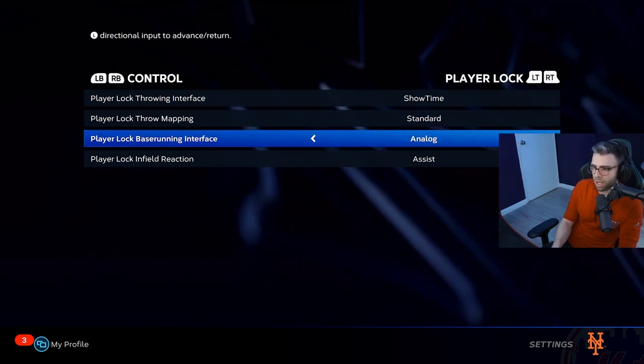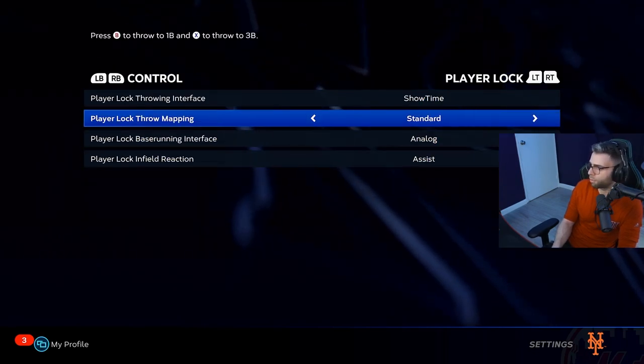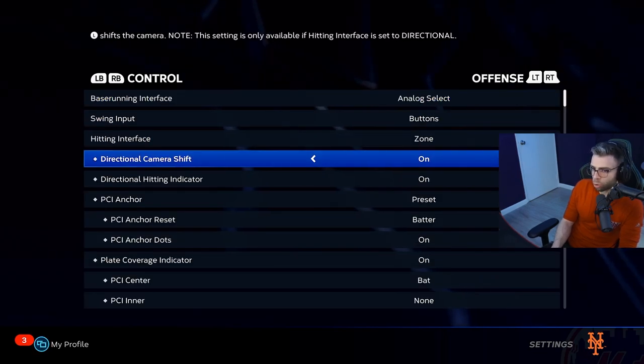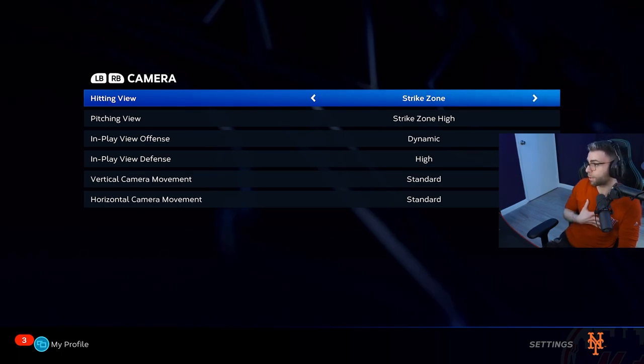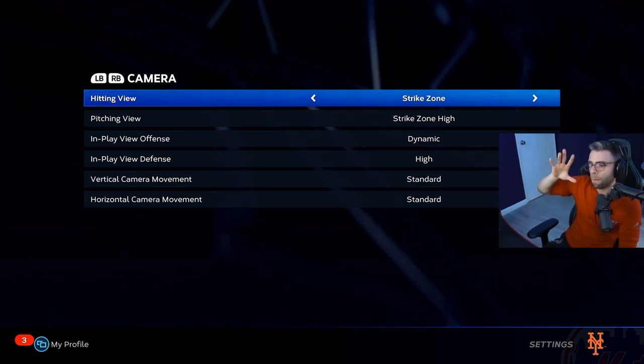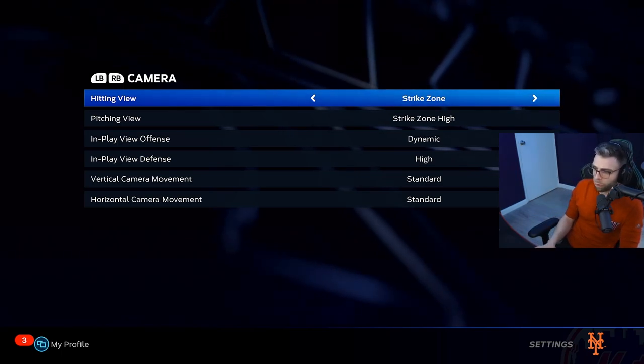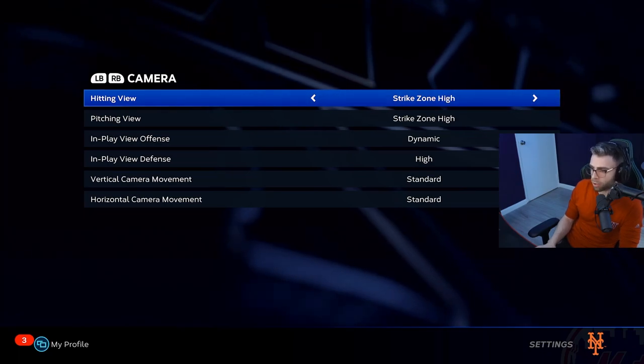For Player Lock under Control, I didn't touch any of that since I'm not doing Road to the Show stuff yet. For Camera — this is preference — but I do think any variation of Strike Zone is the most competitive camera angle to hit on: Strike Zone, Strike Zone 2, Strike Zone 3, or Strike Zone High.